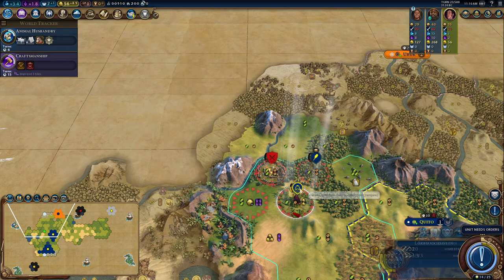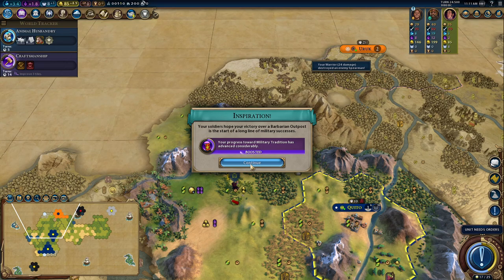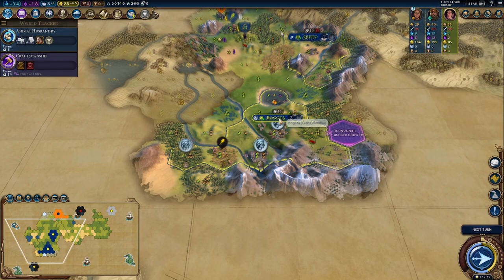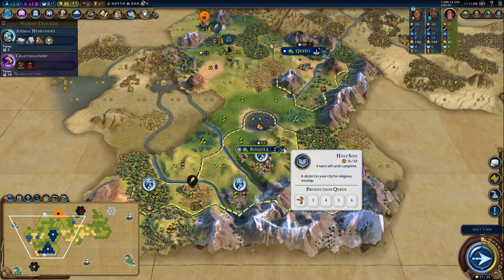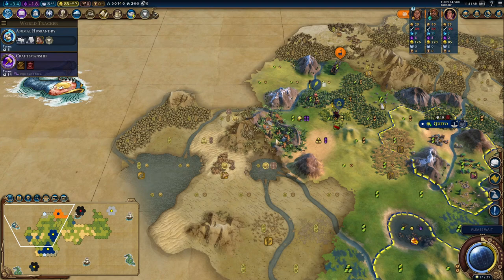Stonehenge finished on turn 22 — it's a good thing we didn't try to build that. There's a war cart spotted. I don't want anyone to steal the barb encampment, so I'll claim that for the three era score and the Military Tradition boost. If I settle toward this natural wonder that'll also be worth some era score. I would quite like a golden age to start with — the holy site will give me more era score, and if I settle on the desert on the other side, I think that's a good way to pull that off.